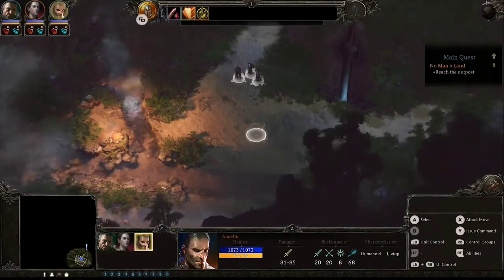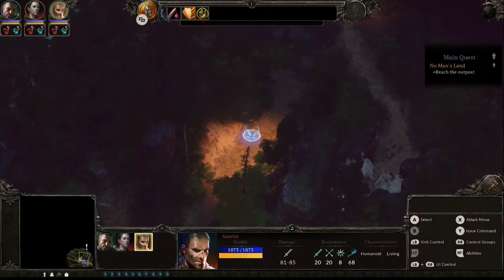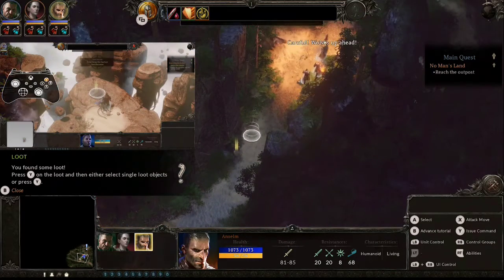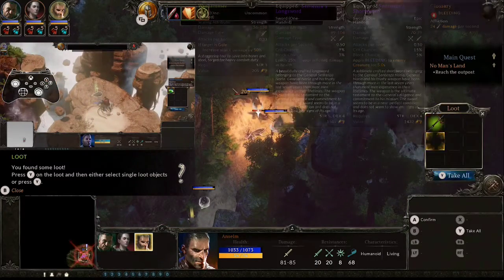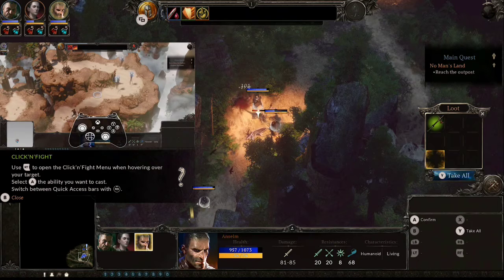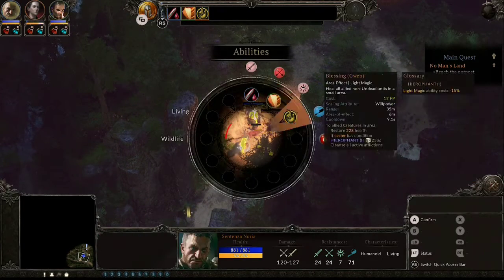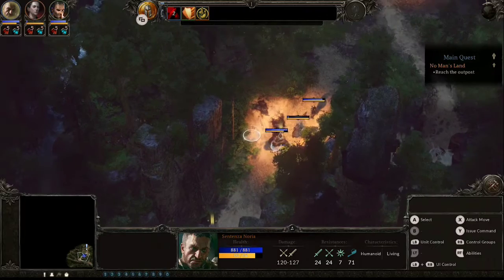There's nothing up there, so we should go this way. If you find some loot, press Y on the loot to select individual items. I killed them all — I'll go back and get that loot real quick. Take all.